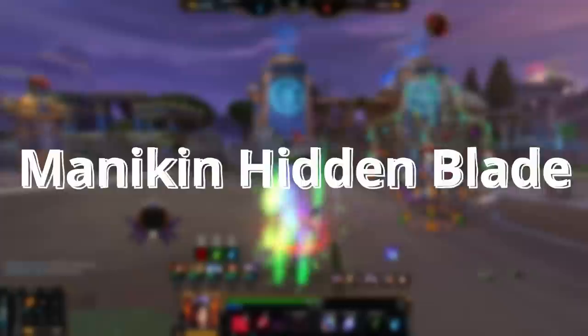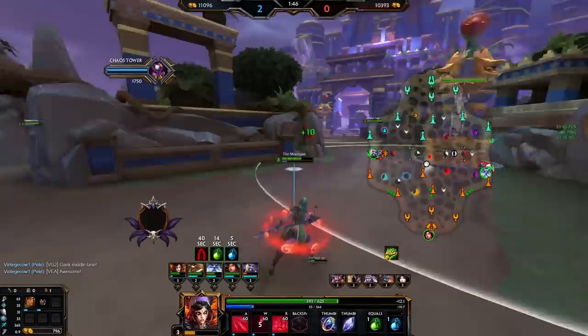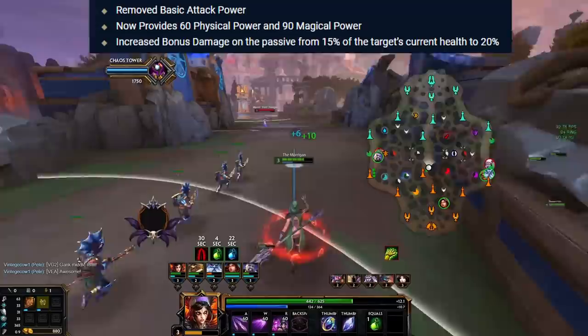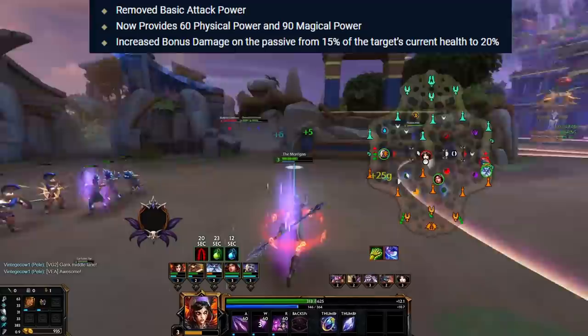My name is Duke Sloth and today we're talking about Mannequin Hidden Blade, as well as Mannequin Scepter by extension. We begin with the changes from the patch. Previously, Hidden Blade had basic attack power. That is removed, and now the item provides 60 physical power and 90 magical power. Additionally, the bonus damage of the passive was increased from 15 to 20% of the target's current health. This is physical damage — and this is the part that is currently bugged.